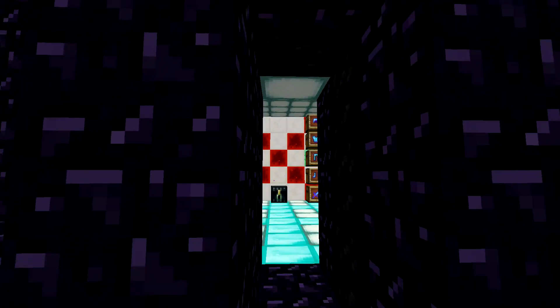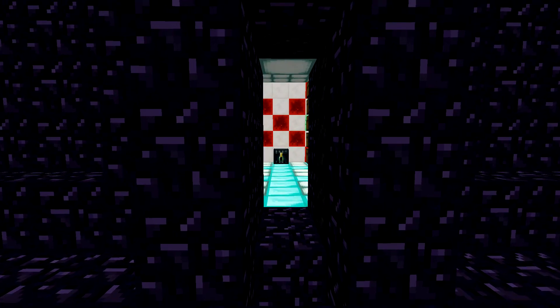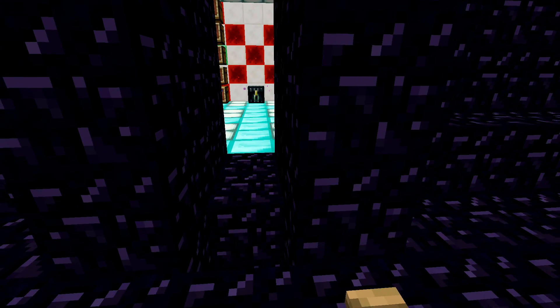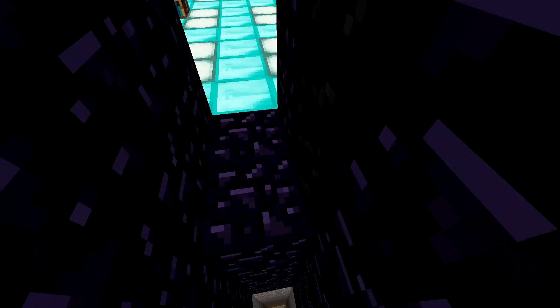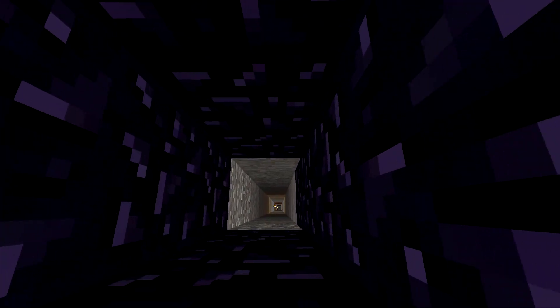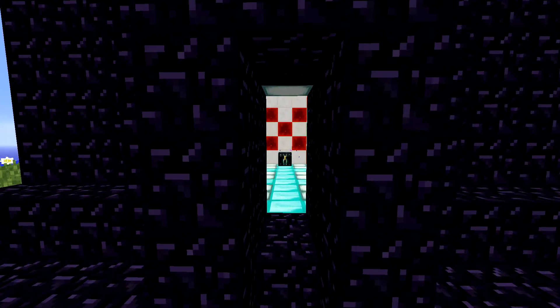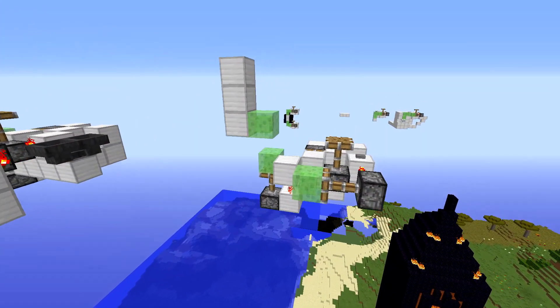Today, we're going to do a trap that involves making it look like blocks are not there when they actually are — and that's by using slime blocks and ghost blocks. These blocks don't look like they're here, but they are, because we moved them with ghost blocks. Those are blocks that are not really there, and when we try to go through them, even in creative mode, we can't. In survival, we try to go through, we can't, and then we fall to our death. Loot is collected in the hoppers.